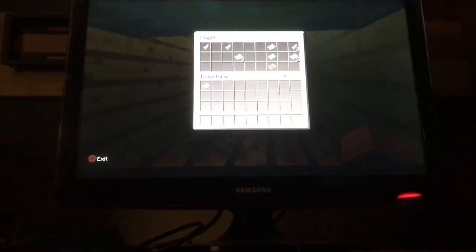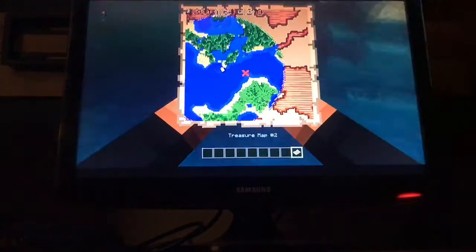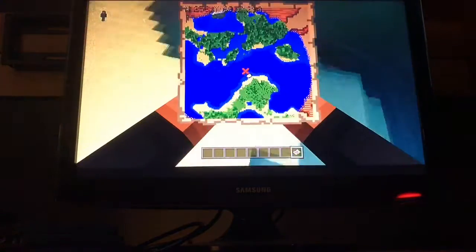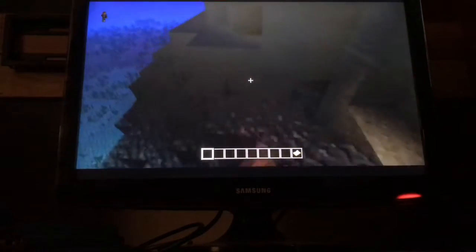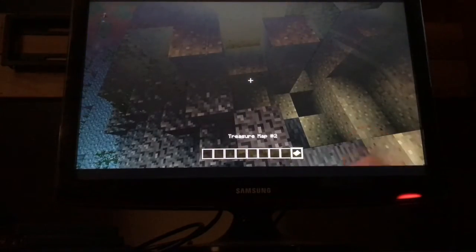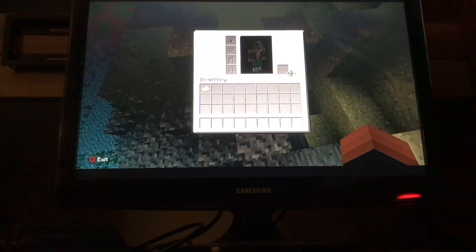You also get treasure maps from shipwrecks. You can use this as an actual map - it shows you literally right here where to go. The X marks the spot somewhere nearby. You can also hold the map in your off hand to help navigate.